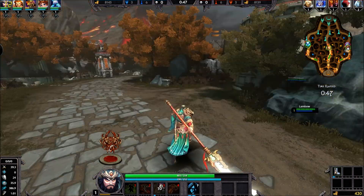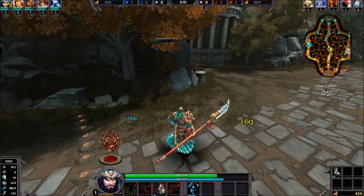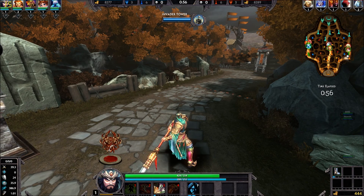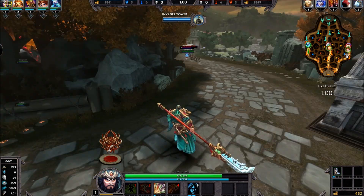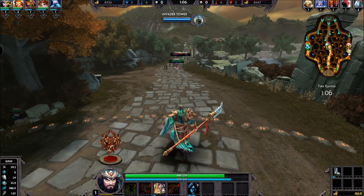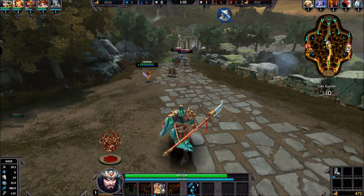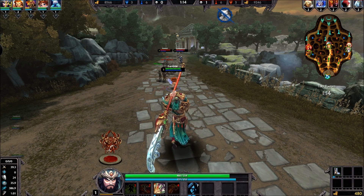Another thing is the basic attacks — it's now a four-part chain. It starts off with one sweep, two sweep, three, four sweep. They get faster as you swing and they do more damage, and the last one hits a long line in front and does extra damage.